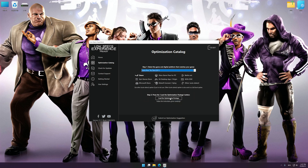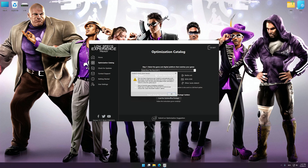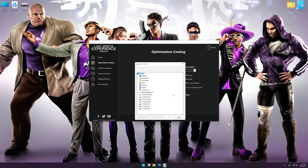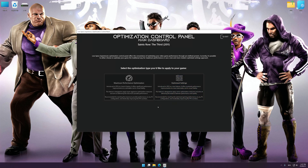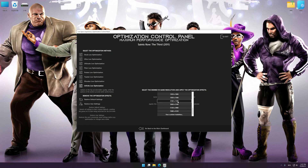Once done, press the load the optimization package button. If Low Specs Experience does not automatically detect a supported game version on your system, manually select the game installation directory, press OK, and the optimization control panel will load.